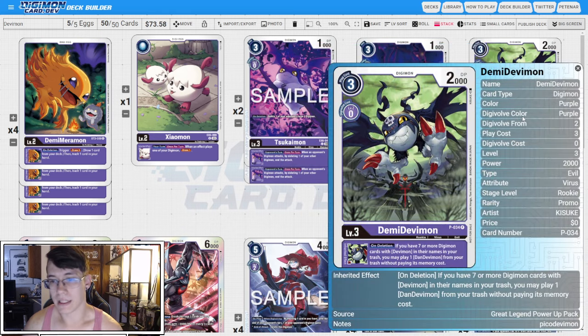I like four copies of the old promo Demi Devimon. On deletion, if you have seven or more Digimon cards with Devimon in their names in your trash, you may play one Dan Devimon from your trash without paying its memory cost. We are going to try and cheat out some Dan Devimons. This effect synergizes a lot with the Demi Merimon egg — it's going to help us set up Devimons in the trash and this will help us get that Dan Devimon back on board once our stack dies.